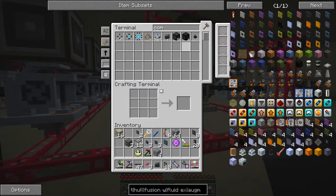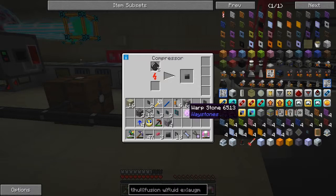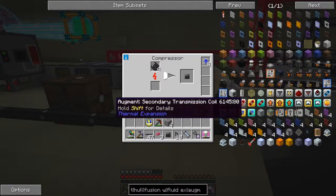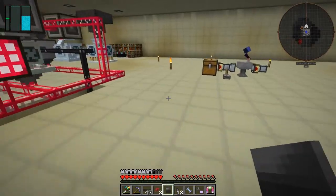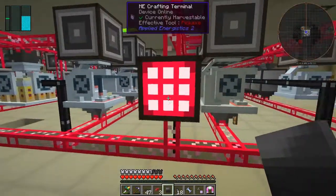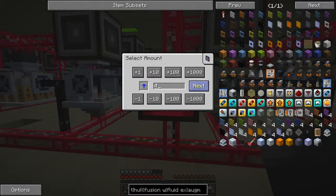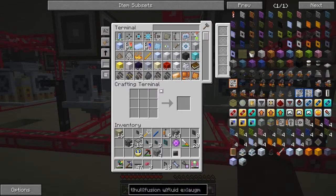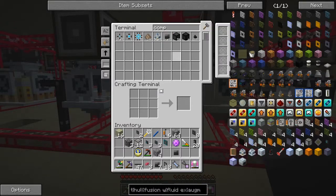We've got everything we need so it shouldn't take too long if I've got enough overclockers in that machine - which I probably haven't at the moment. But I did make some more. We've got none in at all so let's make sure we've got some overclockers in here to make these at a reasonable speed. I'll need to make some more but the process is straightforward - get some snow from over there and put it into the system. We've now got seven compressed coal balls and we need one obsidian.